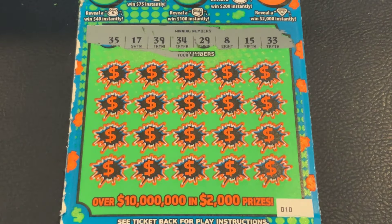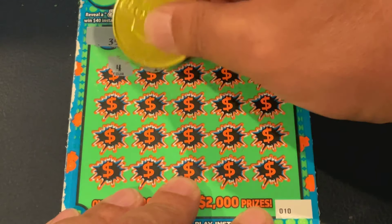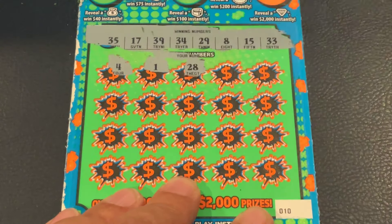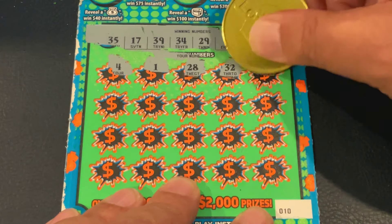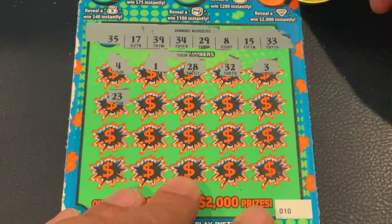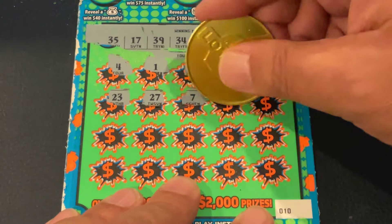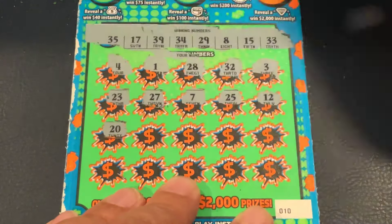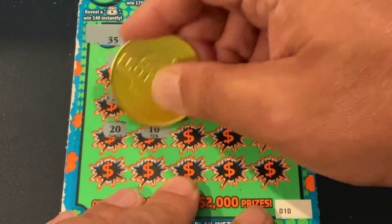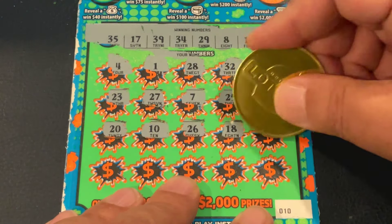We're looking for 35, 17, 39, 34, 29, 8, 15, and 33. First number is 4, then 1, 28, 32 — nope. And number 3 got 23, 27, number 7 is 25, and number 12 — nothing yet. There's 20, 10, 26, 18, and number 6.